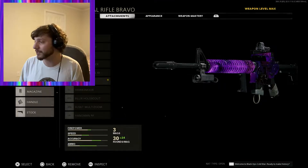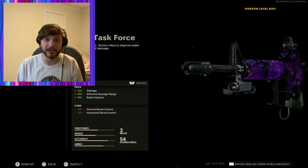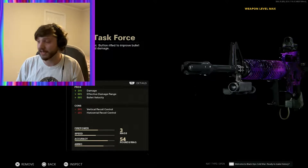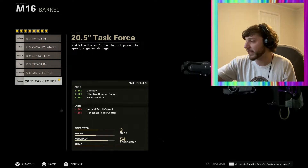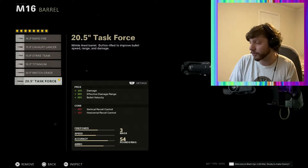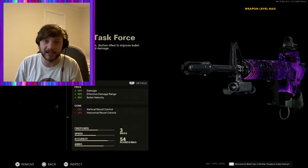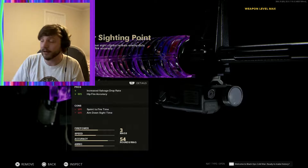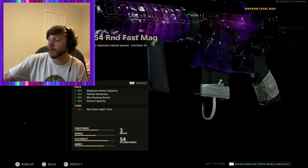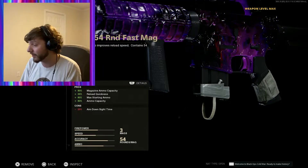The best gun in this game, I believe, is the M16. There are a few attachments that I feel like you need to have in order to get to a high round with the M16. You need the 20.5 Task Force, which increases your damage by 14%, increases the effective damage range and the bullet velocity. I like to have the hit fire accuracy with the increased salvage drop rate, besides the Salvo 54 round fast mag.